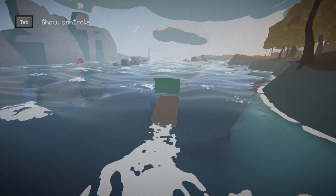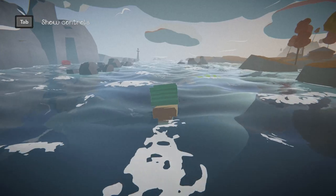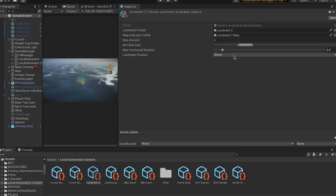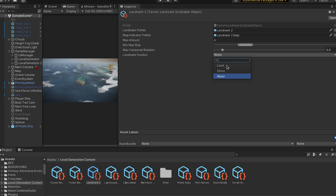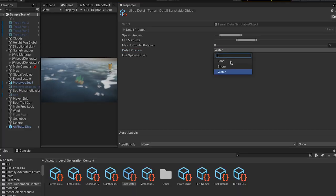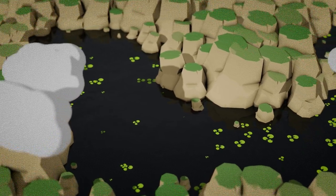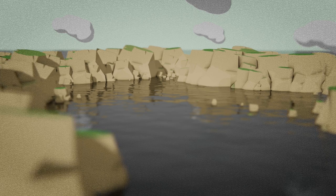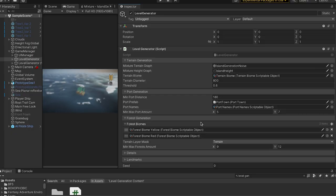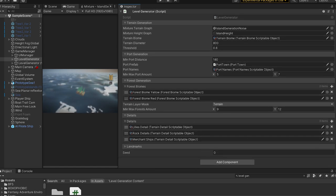Landmarks are quite important for gameplay because there are very few of them and they appear on the map, so the player can use them to orient themselves. To spawn them, I simply get a random position based on their intended placement, which can be land, ocean, or shore. Details are very similar to landmarks, except I spawn a bunch of them and they don't appear on the map. Finally, when this is all done, I spawn six or seven ports, which for now are all based on the same prefab. All of the information is stored in scriptable objects, so I can very easily change the look of a level and create different biomes.